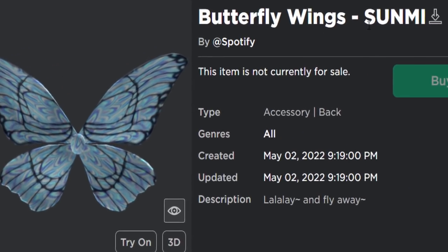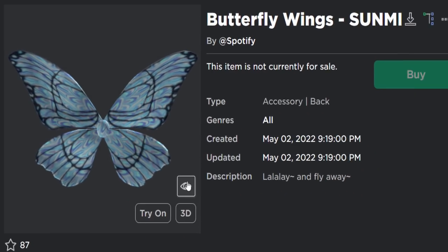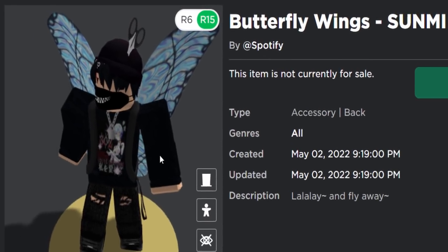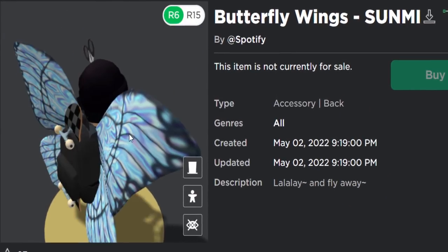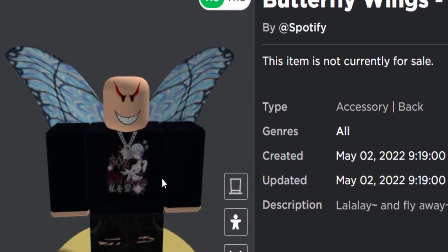It's called the Butterfly Wings — Sumi, Sunmi — something like that. I think this name is in Korean. But anyway guys, this is what it looks like over on my avatar. This is a very good accessory for girl avatars; I don't know so much about boy avatars.